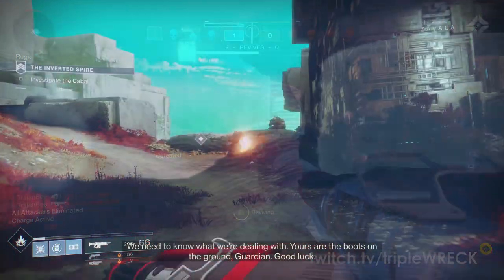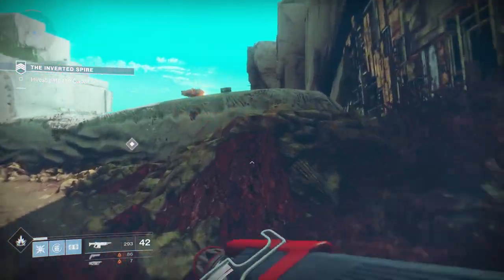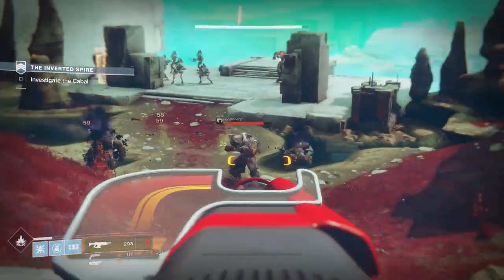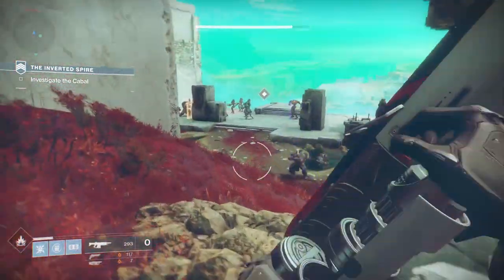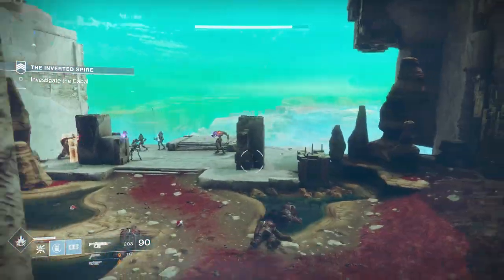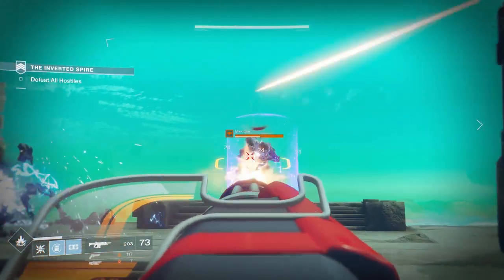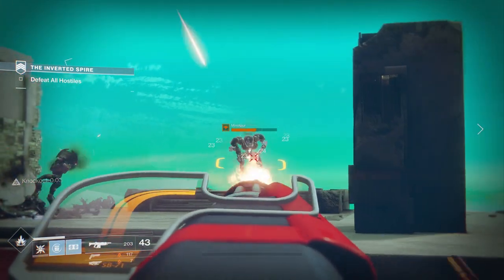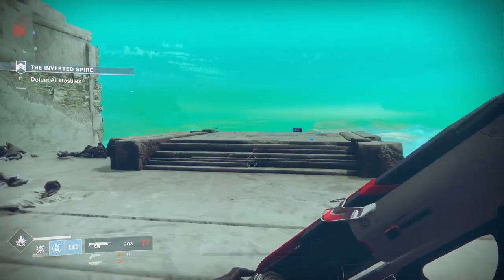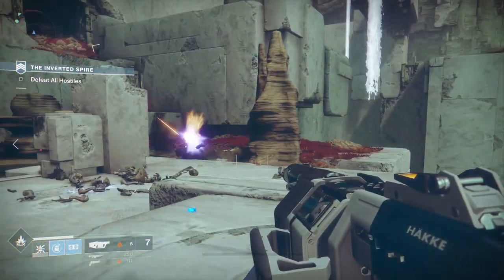In PvE, I messed around with it during a strike for a little bit and it felt like a usable bullet-hose auto rifle, but otherwise wasn't too flashy. It was mainly the fact that I was holding a minigun that was the fun part. In terms of efficiency, it seems like you really need to be hitting those crit spots for maximum damage, which isn't unexpected. Hitting non-crits just felt like you were slowly plinking away at a target, but hitting those crits just ripped through enemies.